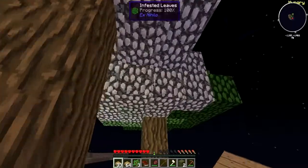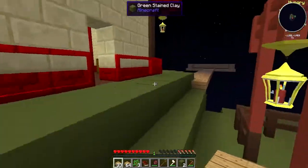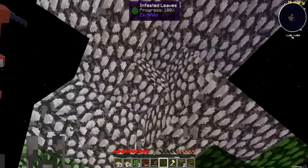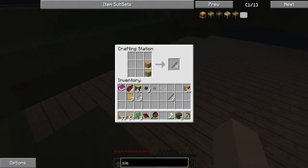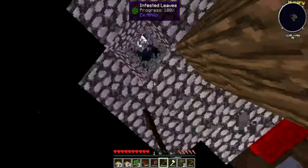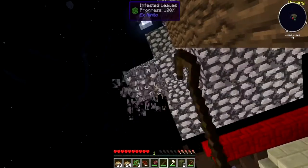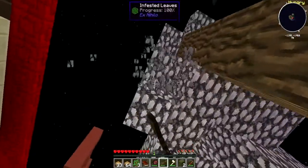Oh no — see, this is what I didn't want to happen. I didn't want the silkworms to spread onto this tree, but they have now. There's nothing we can really do about it. I could start breaking these and get some more string. I need another crook — it's actually quite handy having the crafting station there so I can just make crooks. I really wish vein mine was in this modpack, it'd be easier to get all the leaves.